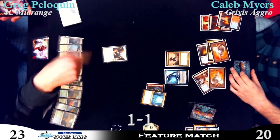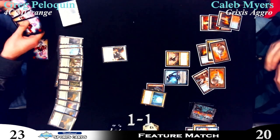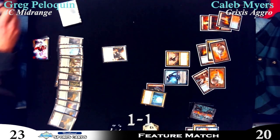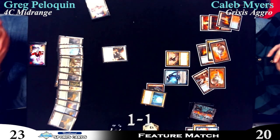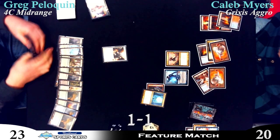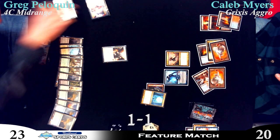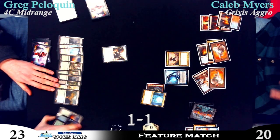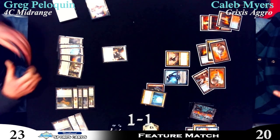Caleb's looking in good shape here. The Jace, the Olivia — Olivia is just the best bodyguard you can have for that Planeswalker. I think Greg is digging for a Detention Sphere, that's really what he wants to hit. Especially it's going to be very hard for him since he's milling ten every turn. How many Sphinx's Revelations has Greg played this game? Two — one for six? It's probably about 20 cards left in Greg's deck. The Detention Sphere is really one of his only ways out. He keeps looking back, trying to count what he has left, counting his outs.